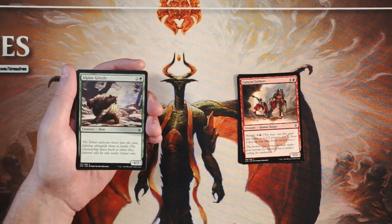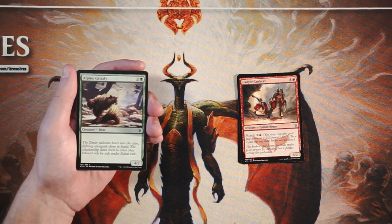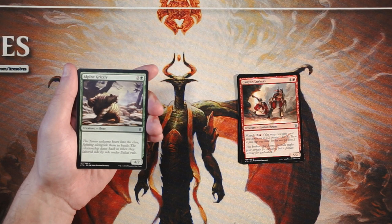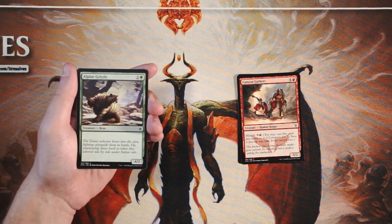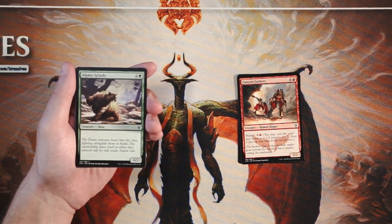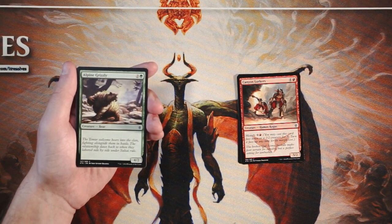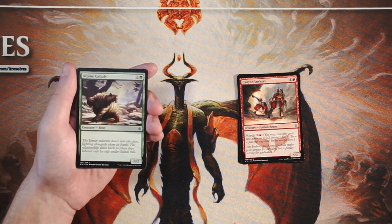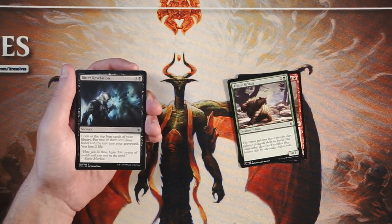Alpine Grizzly is a 4/2 for two and a green — a vanilla creature. It's a curve consideration pick for sure. If you absolutely need a three-drop, this is a fairly good aggressive card. It's probably going to trade off immediately, but it will trade up, and four power is pretty big. It's not a first-pickable card by any means, but if I'm light on the three-drop slot in green, I wouldn't feel bad picking it.